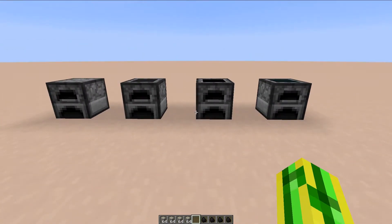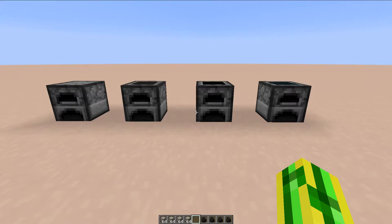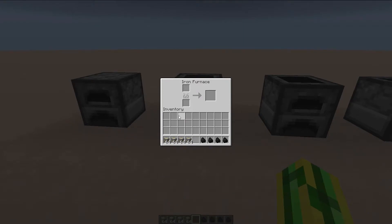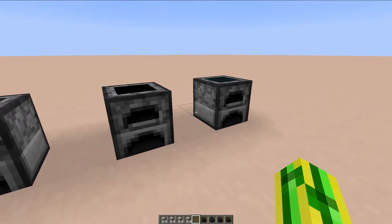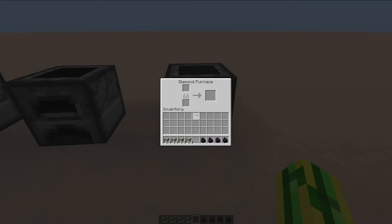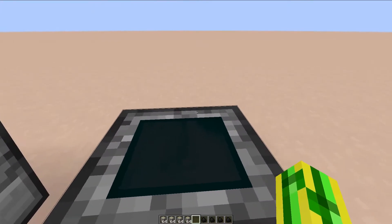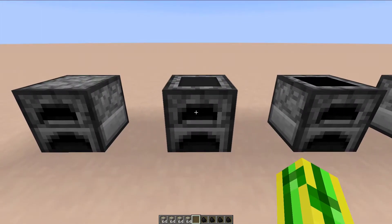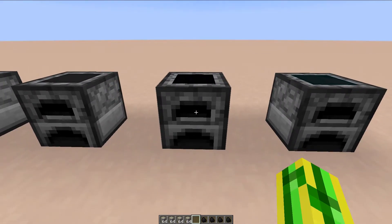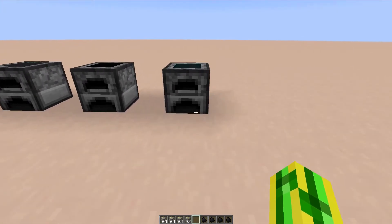When they are smelting, you notice that the plates all get brightened up. The Iron Furnace will smelt eight seconds per item, the Obsidian will smelt five seconds per item, and the Diamond Furnace will have a whopping two and a half seconds per item. All opposed to the Normal Furnace which smelts at ten seconds per item. That means a Normal Furnace smelts eight items per coal, an Iron Furnace ten items, the Obsidian Furnace sixteen items, and the Diamond Furnace thirty-two items per coal.